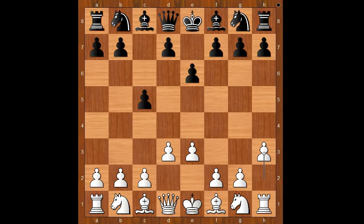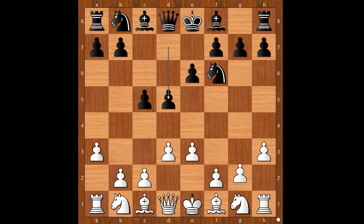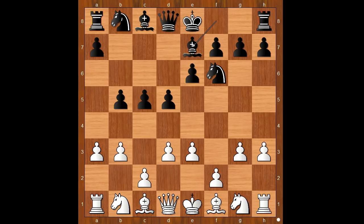Why is Stockfish going so easy on its opponent? I don't know. Leela Chess Zero played knight to f6, then a3. I must tell you that I'm not impressed with the way Stockfish plays its opening, but I am impressed with the way Stockfish plays the middlegame. The game continued: d5, g3, b5, b3, bishop to e7, bishop to g2, bishop to b7, bishop to b2.